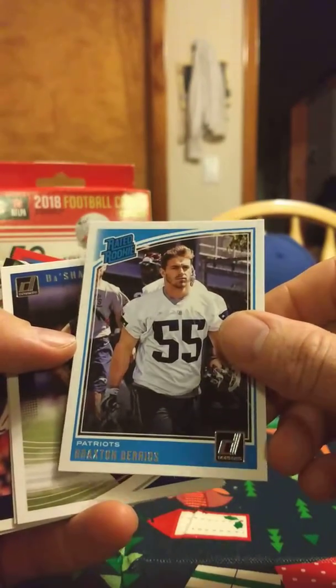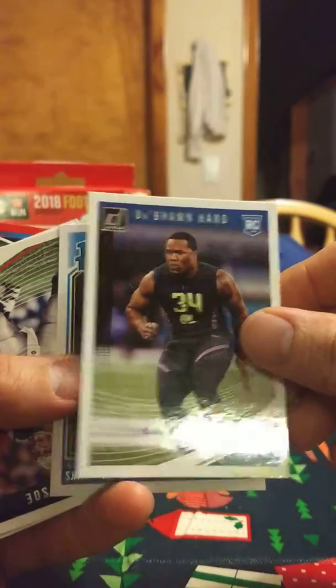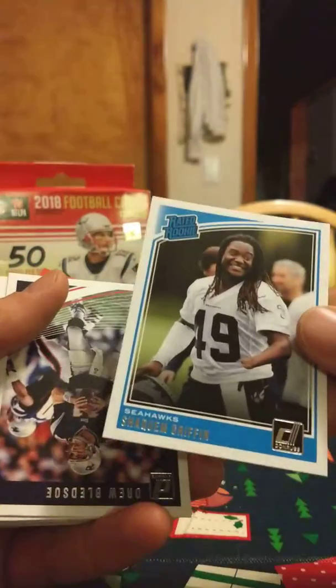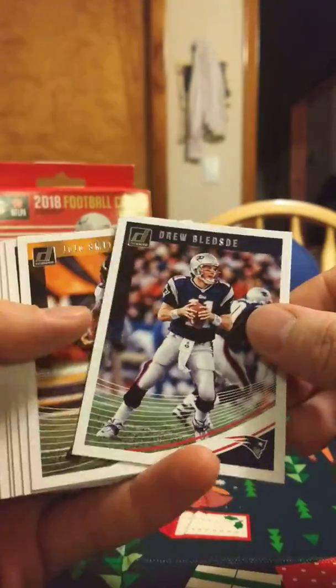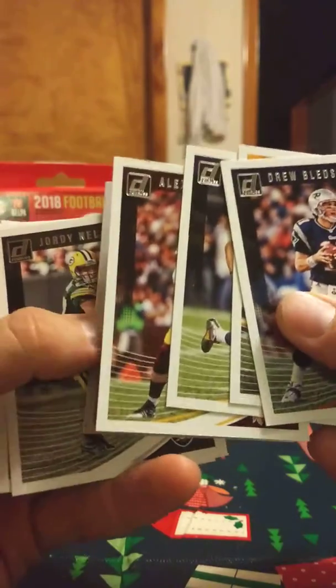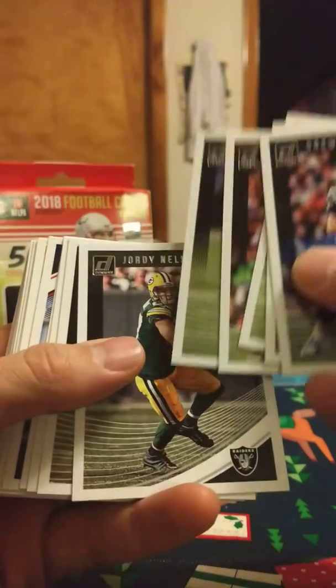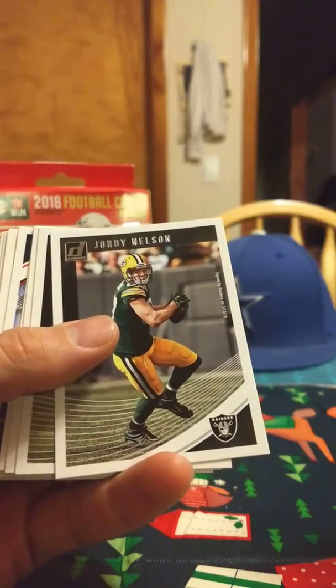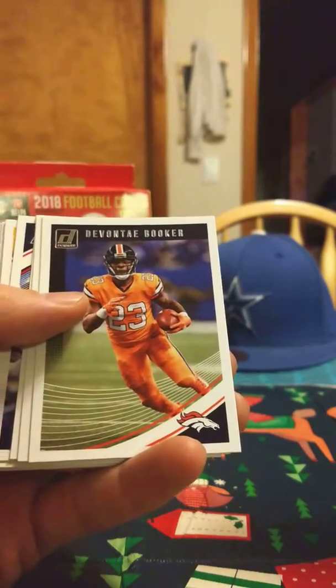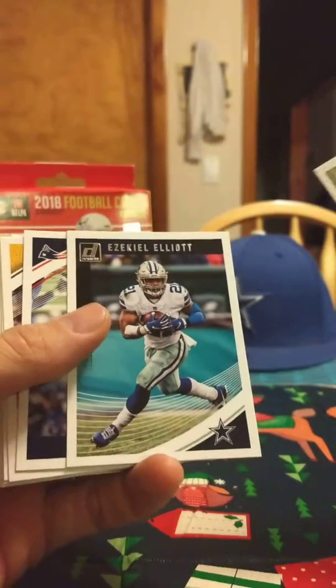Braxton Berrios. Deshawn Hand. Shaquem Griffin. I'm just gonna go through the base quick. This is the only Drew Bledsoe. JuJu. Adam Thielen. Alex Smith — let me get my thumb out of the way. Jimmy Graham — didn't have that good of a year. Jordy in the Green Bay uniform with the Raiders logo; usually they Photoshop these guys when they're not in the same jersey. Devontae Booker — I don't know why they didn't Photoshop him. Landon Collins, former Defensive Player of the Year. Elliott again, for my PC.